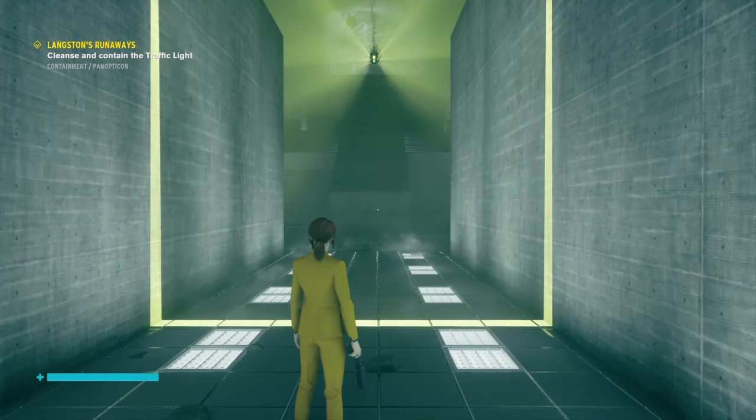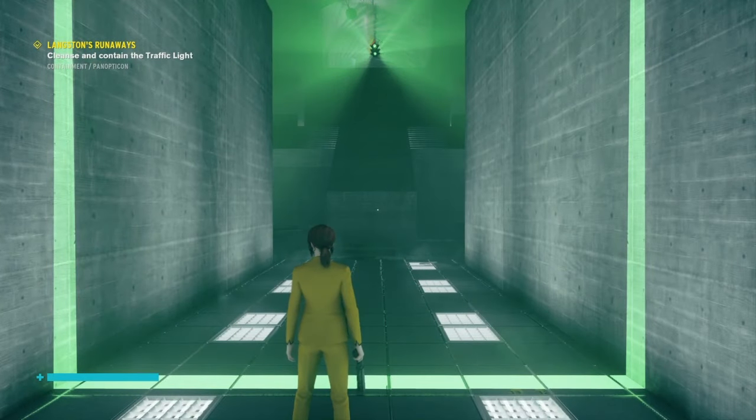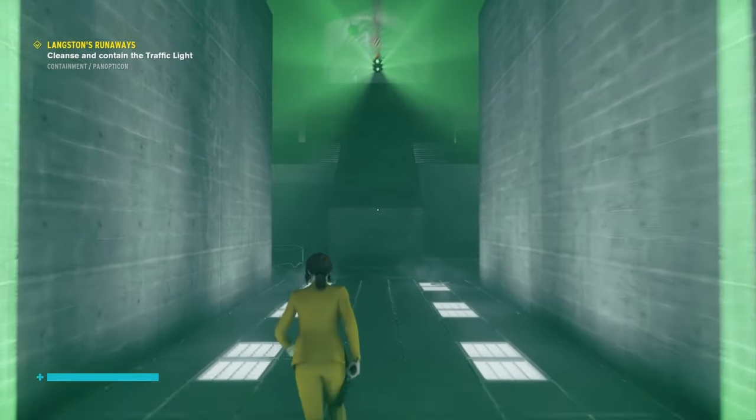So as you can see here, when I try to cross and it's red it pulls me back to the beginning of the segment. If I pass while it's green it allows me to proceed, but then it starts turning yellow and then it turns red.